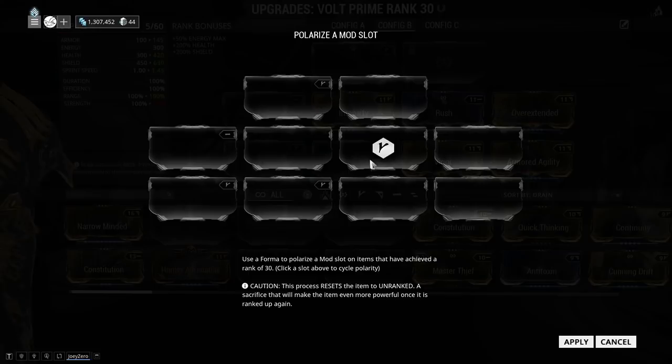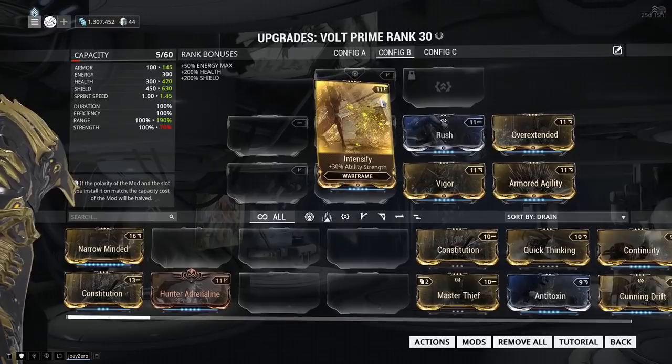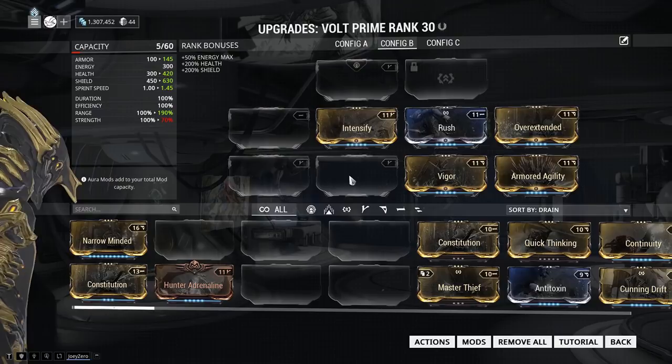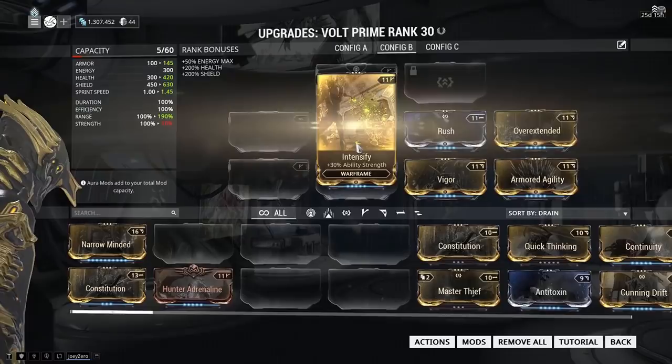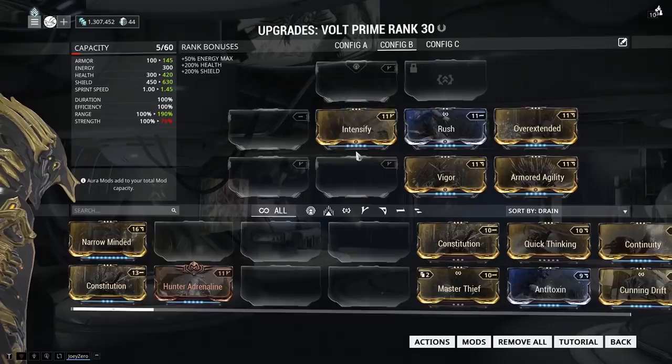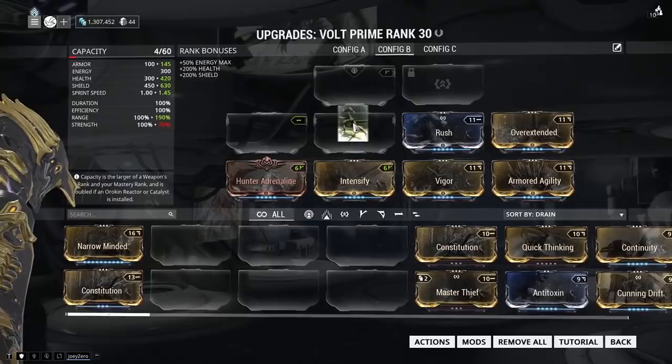So what does this do? Basically most of your mods have this polarity symbol at the top next to the drain number. This one has a V polarity. If you have a slot that is already a V polarity, when you put it in, it actually reduces the drain by half and rounds up to the nearest one. So for example, 11 divided by 2 gives 5.5, which rounds up to 6 — so it costs only 6 drain. Let's say this one, it costs less. And now you realize you might be able to fit in another slot.